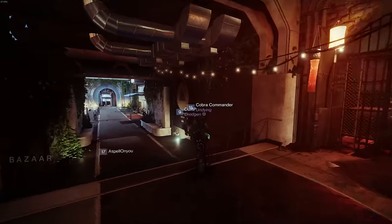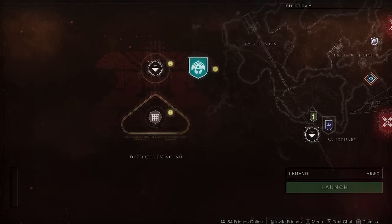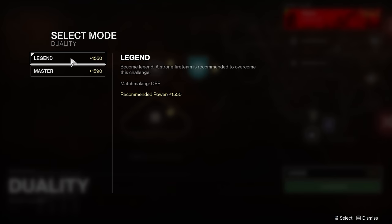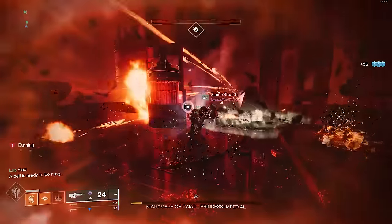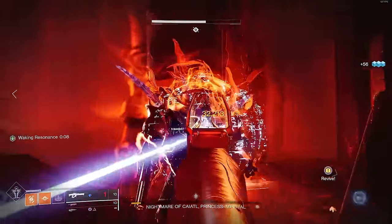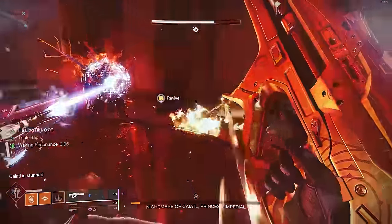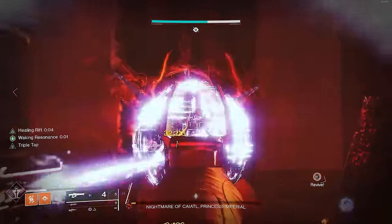If you want to begin the Duality Dungeon, the first thing you'll need to do is head to the Tower and hit up Hawthorne, who will direct you to the Moon for the dungeon. It'll be just below the Containment destination, and the required light for normal mode is 1550. The builds I'll give you are based on the master mode version, but doing normal mode first is suggested just to get used to the mechanics.